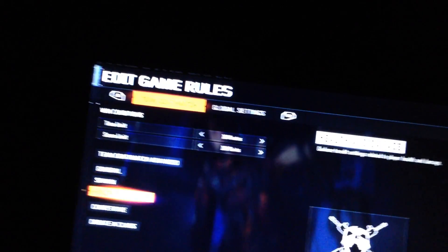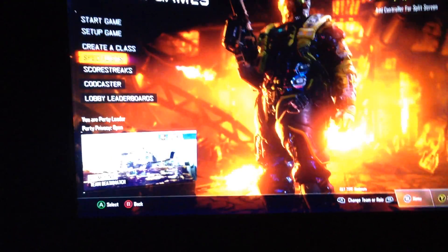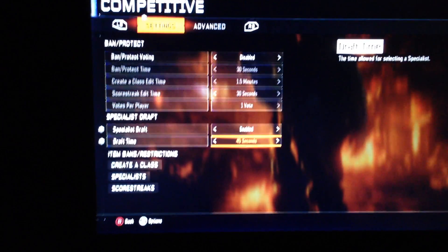Then you guys want to go down to custom games. This part is tricky - you guys want to press A on Set Up Game, go down to Edit Game Rules, and go all the way down to Competitive. If you guys are normally a Search and Destroy or FFA player, make sure you change the game mode to Team Deathmatch and change the map to Combine. Just for safety, turn the person on custom games into the Firebreak too. Then go to Set Up Game, Edit Game Rules, down to Competitive - press down once, turn on Specialist Draft, and turn that all the way to four minutes. Make sure you don't mess with anything else or this glitch will not work. Then all you guys want to do is start up the game.